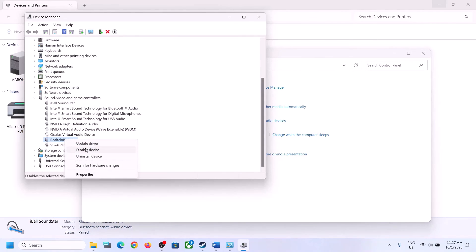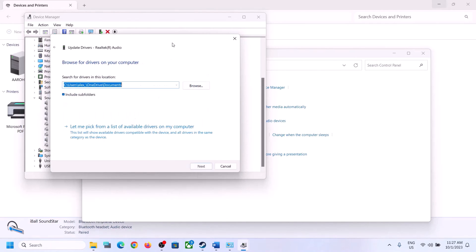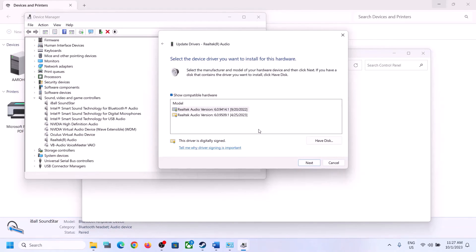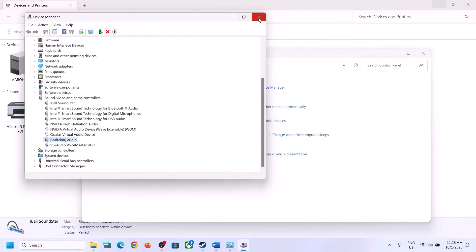If you're still facing the problem, right-click on the audio device, click Update Driver, then click Browse My Computer for Drivers, and then Let Me Pick from a List of Available Drivers. Over here you might see High Definition Audio Device or a Realtek driver. You can select a different driver from the list, click Next to install it, restart your computer, and then check.